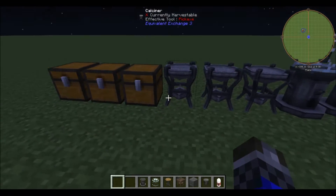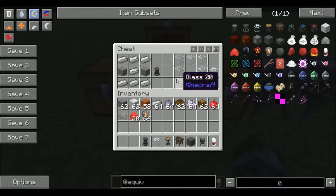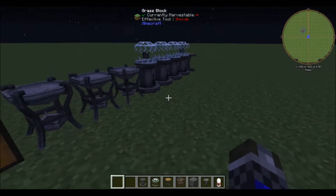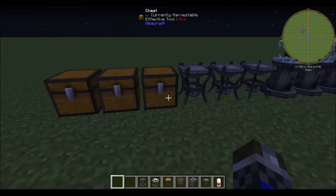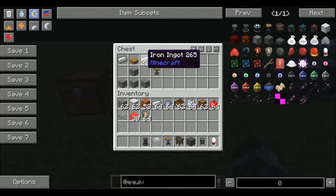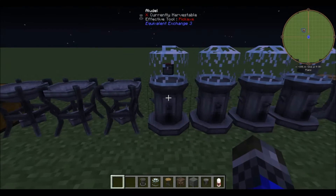Next we have the aloodle base and the glass belt, which are used to make the complete aloodle — I'll be getting to that in a second. You'll also need a research station, which is just two iron, an oak wood slab, and some stone.